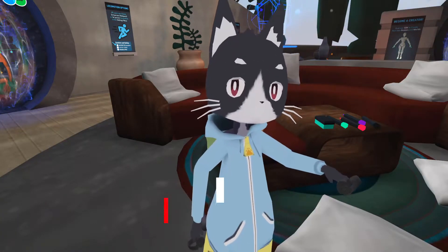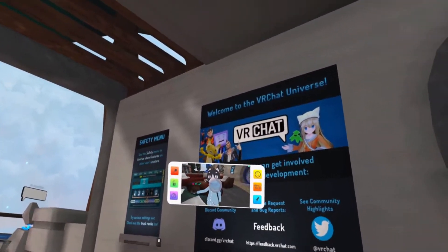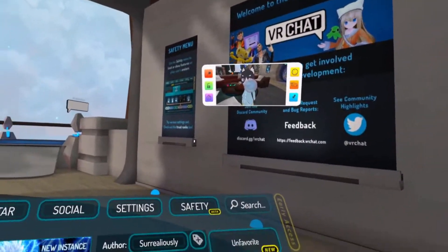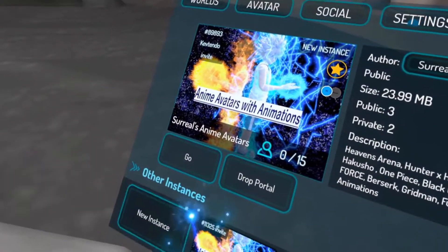The world we're going to be heading to today is called Surreal's Anime Avatars. I've shown this one a couple of times and I'll be showing it a lot more times for each of the different avatars. So yeah, this is the world we're going to be heading to today to get the Zenitsu avatar — go ahead and head on over there.